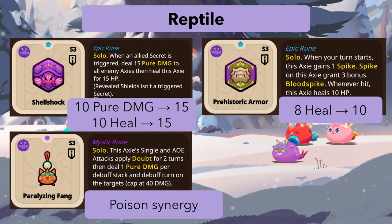Shoo Shot gets a small buff: now deals 15 pure damage instead of 10 for any allied secret triggered, and heals 15 HP instead of 10. Still not sure it's good enough since there are stronger runes out there, though it could fit a sustain build.